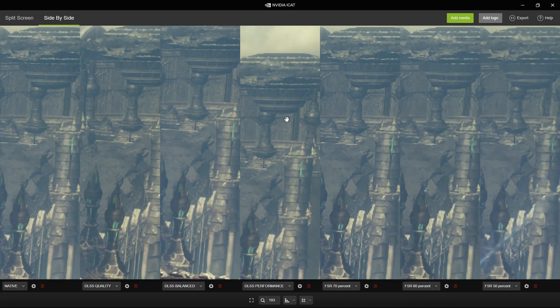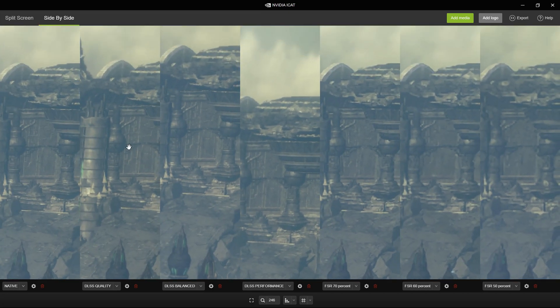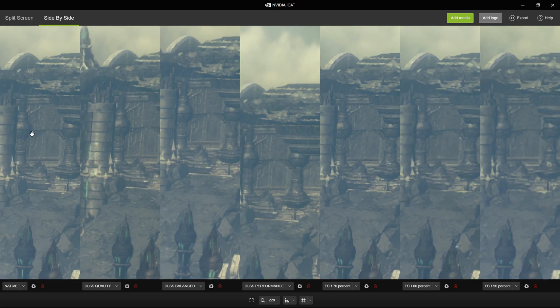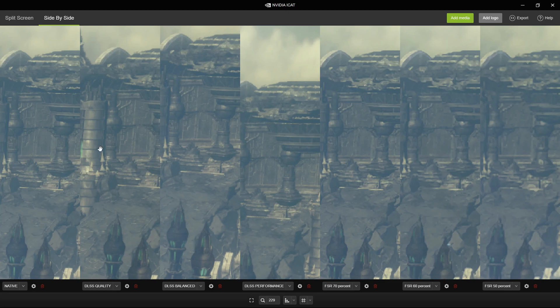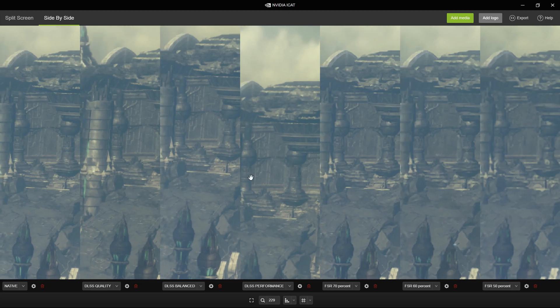Speaking of far-away detail, let's look at some rocks. In the native image of this distant wall, you can see detail in the rocks. With DLSS, all that detail is perfectly there — nothing is lost, every single crease is still present, even at lower DLSS presets. The same cannot be said for FSR: at 70%, the highest FSR preset, compared even to DLSS performance mode, all that detail in the rock texture is just gone.